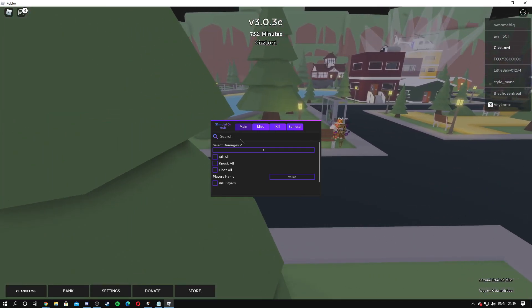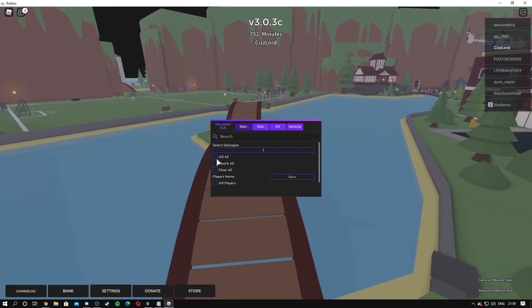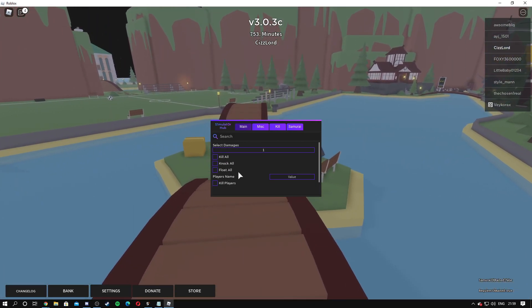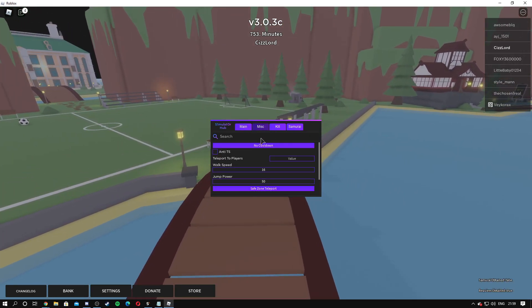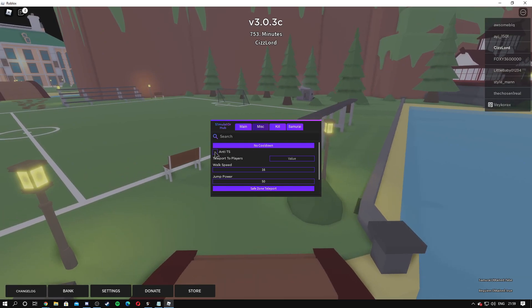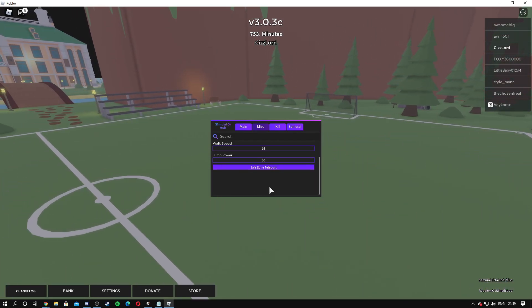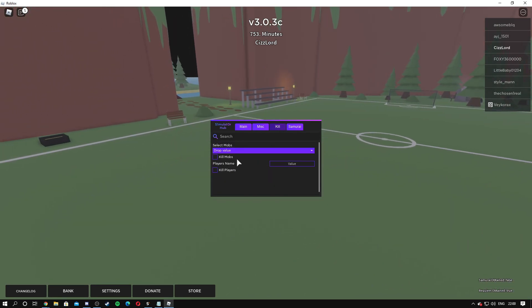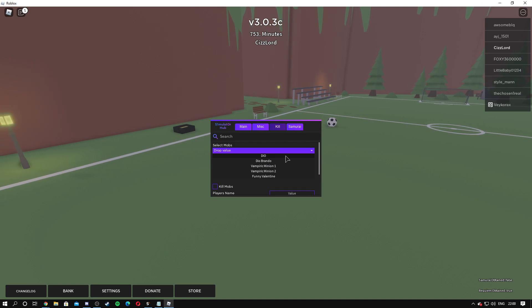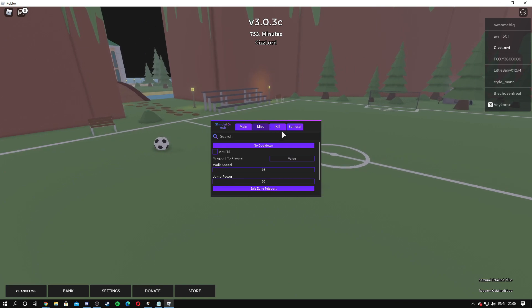The menu should come up — it's called Simulator Hub. On the main tab, we have select damages, kill all, knock all, float all, player's name, and you can kill players. On the misc tab, you have no kill line, anti-ts, teleport to players, walk speed, jump power, and safe zone teleport. On the kill tab, you have select mobs — all these mobs that you can pick — kill mobs, and then player's name to kill players as well.